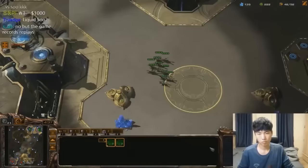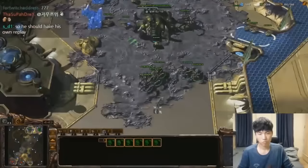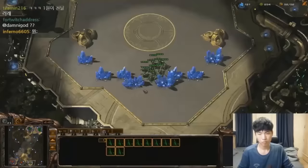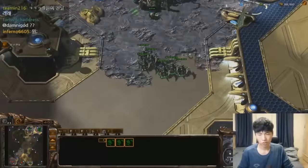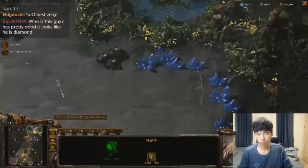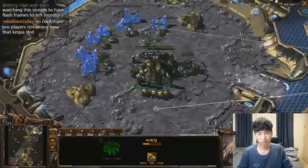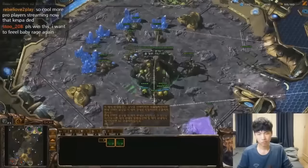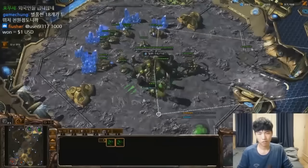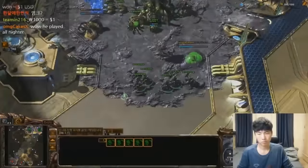He goes completely from all-in aggression to all-out economic, and then right back into all-out production. It's phenomenal how he does this. Because his expansion was a little bit quicker than his opponent's, he was able to take this to a macro game knowing he's already done the damage. Now he is going to play the defender. He can see everything coming out of his opponent's natural, see when his opponent takes a third, and see if the opponent moves out. The moment he is in danger, he has enough units to add to with one or two production waves and be in an okay defensive position. soO was able to get his expansion a little bit faster, so again, soO is going to be the defender.